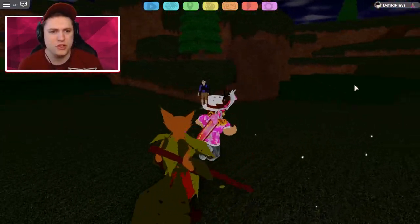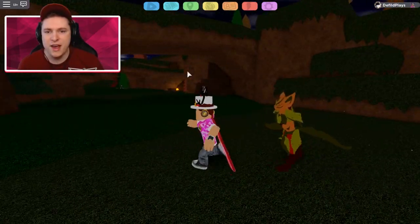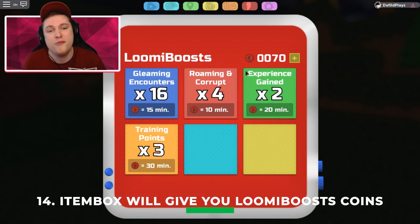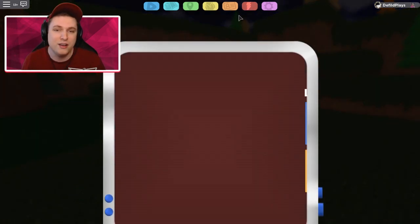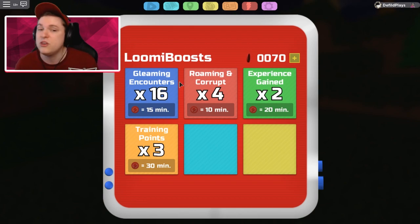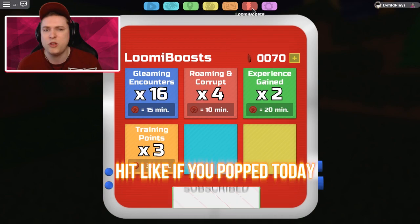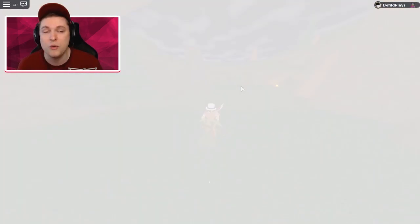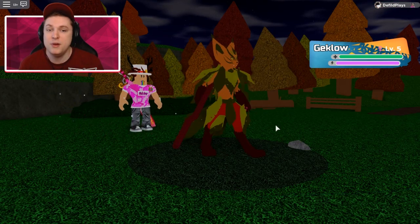We've arrived at Route 3. If you go over to the right, walk over the bridges, at the end you'll find another item box that gives you a Lumi Boost coin. If you have a Gleaming Pokemon from the earlier lady, you'd now have two coins total. You can use these coins at the Lumi Boost area in the top right. Options include 50 minutes of x16 Gleaming Encounters, Corrupted Roaming Pokemon increase for 10 minutes, Experience Gain for 20-30 minutes, or extra Training Points — which are basically EVs in this game. I'd recommend using one coin on Gleaming Encounters, or if you have two, use them on Roaming and Gleaming Encounters together to get the most cool Pokemon. Experience you get anyway; Training Points aren't that useful yet since PvP battling isn't in the game yet, but it's coming in one or two weeks.